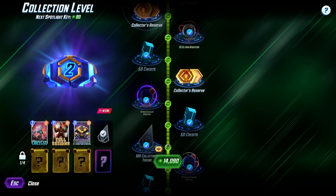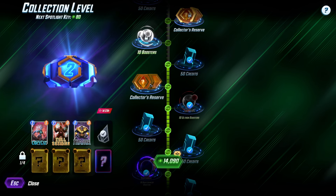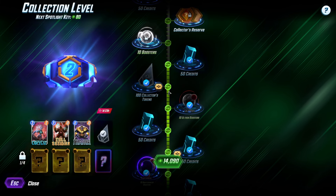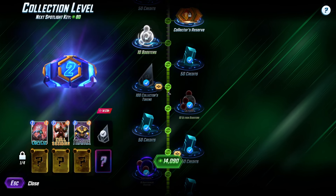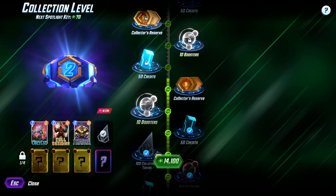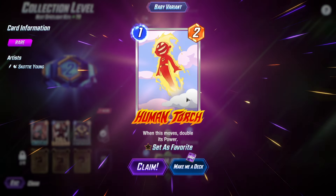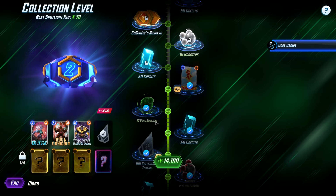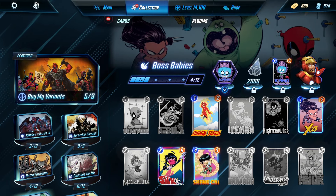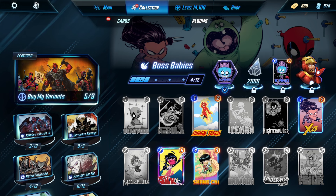Collected tokens — tokens are better than nothing. Credits again, and finally collector tokens. I'm going to use some credits and maybe get another roll or two in. We unlocked boosters, of course, and one more collector's reserve — it's a baby variant of Human Torch. We are slowly but surely getting some of the variants unlocked, which is pretty cool overall.